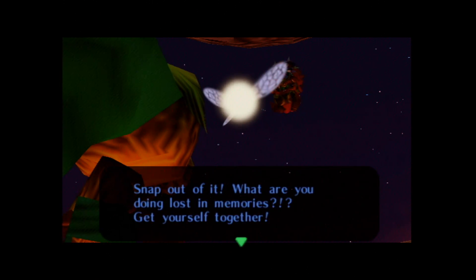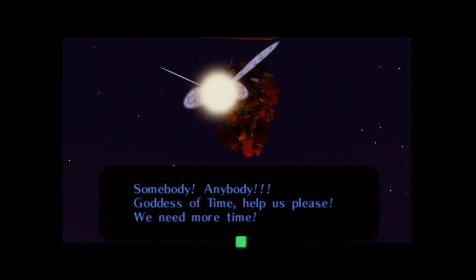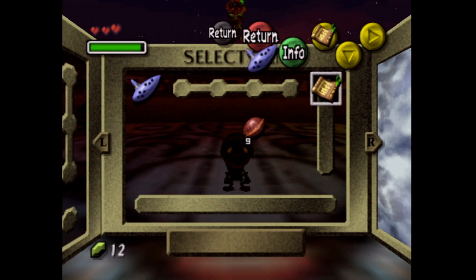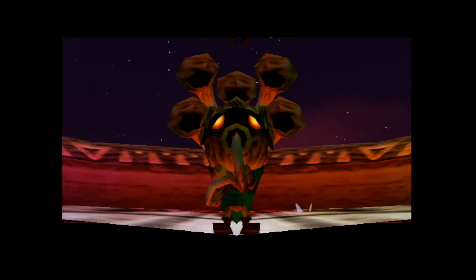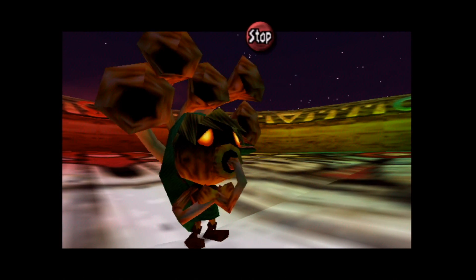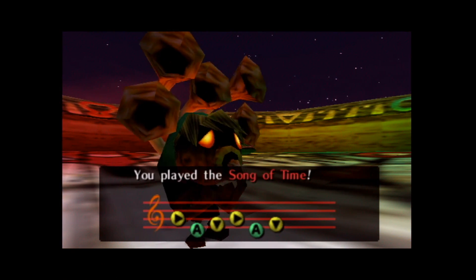Tattle snaps us out of it: 'Snap out of it! What are you doing, lost in memories? Get yourself together! Getting that old ocarina back isn't going to help us!' She then calls to the Goddess of Time: 'We need more time!' A voice responds: 'More time, you say? Why didn't you just say so?' Tattle asks when we got that instrument — because the Ocarina of Time, when Deku-Link plays it, is not actually the Ocarina of Time. It is, in fact, some horns. A little bit weird.